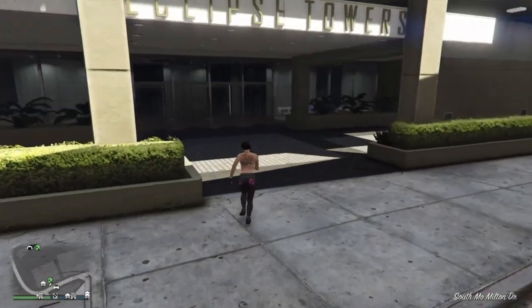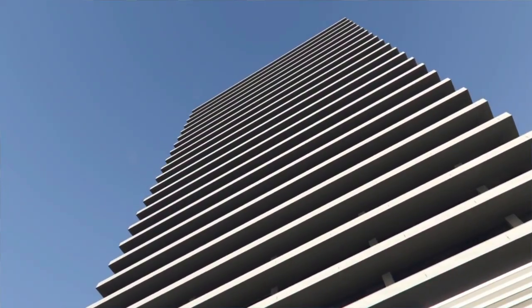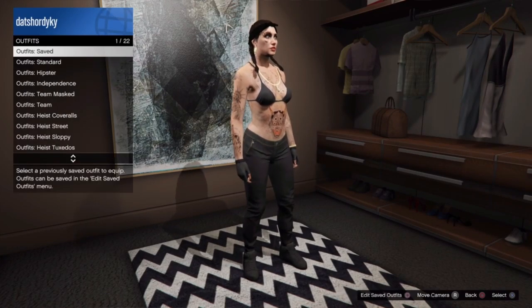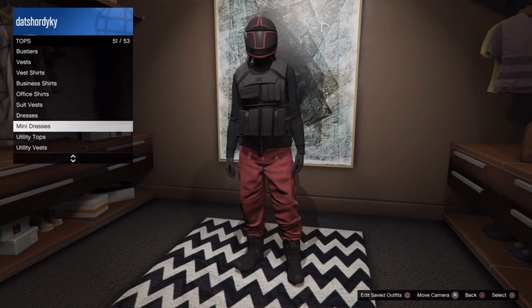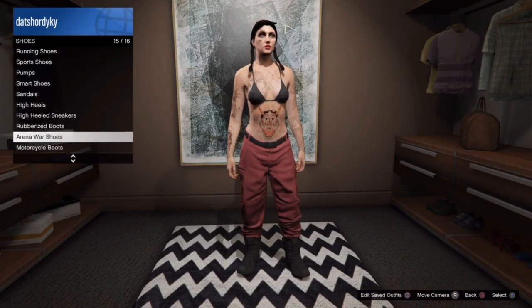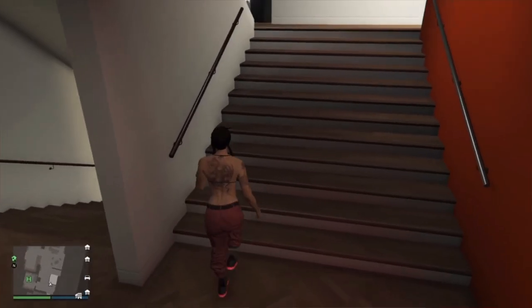Now we're going to wait until we spawn in. We spawned in, so now I'm going to head back inside the apartment — you don't have to, you can also go to the clothing store to customize the outfit. I'm going to show you guys that it worked by heading to the closet. Go to outfits, saved, and it's right here. I'll change the shoes just to show you it has no ankles — and the top is fully customizable as well. As you can see, no ankles. And you can just save it again. That's how you get the no ankles.